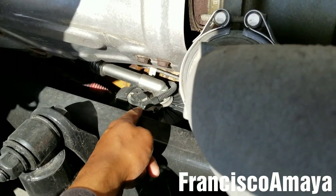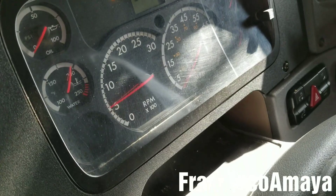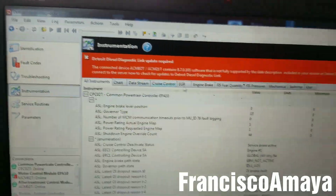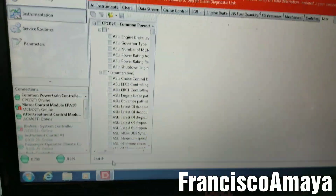The sensor right here is the one reading that the speed is too low, and this only happens when the engine is running. So I'm going to start the engine, go to instrumentation, go to 'User' right here, and look for the crankcase reading.